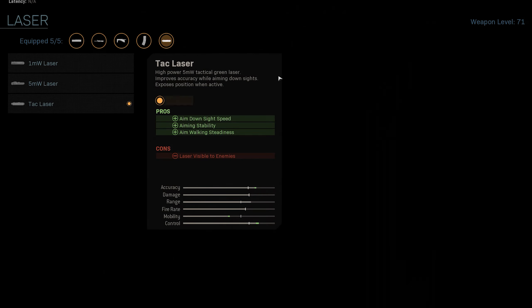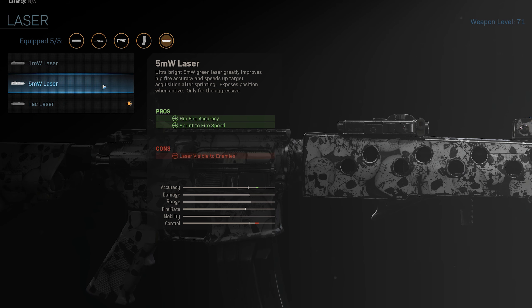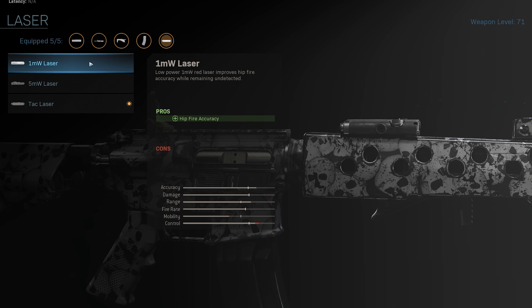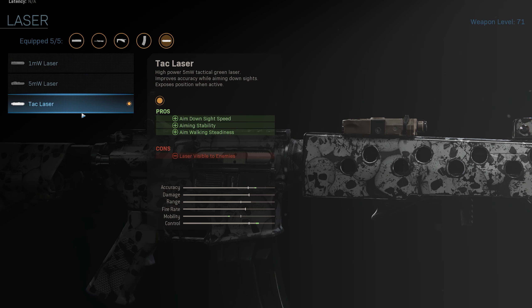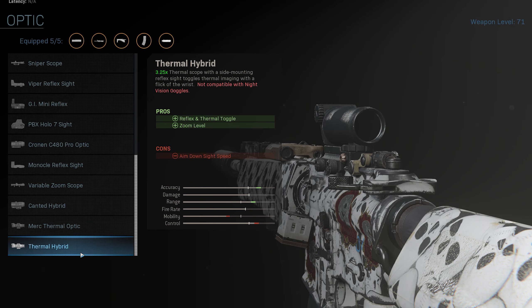For my final attachment I've gone for a laser — the attack laser — and it's by far the best laser out of all three. It gives you good control, a little bit more mobility, and a little bit more accuracy, while also giving you aim down sight speed, aiming stability, and walking steadiness. This laser only comes on when you're aiming down sights, so it won't be visible all the time like the 5 megawatt laser. The 1 megawatt laser is undetectable by enemies but doesn't give you as many perks as the attack laser, so definitely go for the attack laser. If you can't handle not having an optic, I'd swap out your attack laser for something like the thermal hybrid — you'd get a thermal sight and a red dot to switch between, with a little more range and accuracy at the cost of some control and mobility.